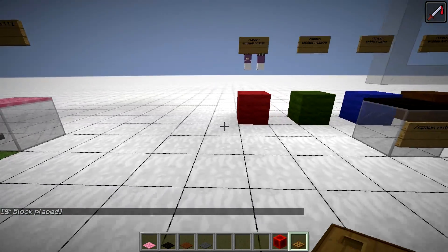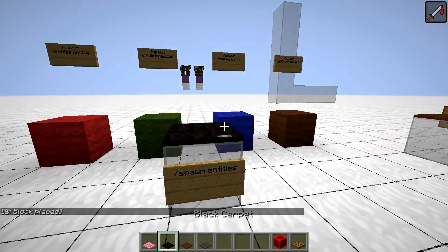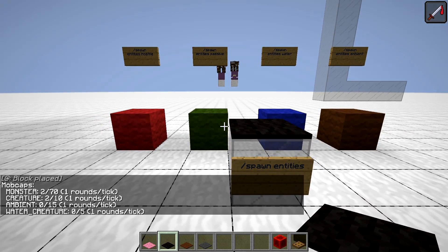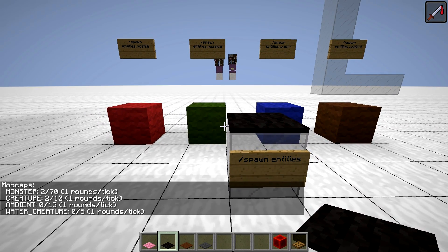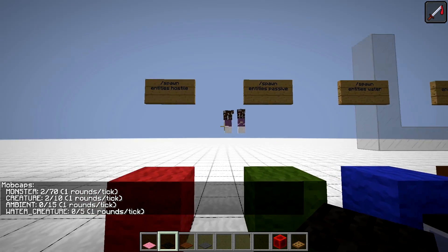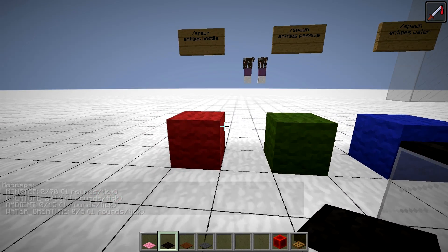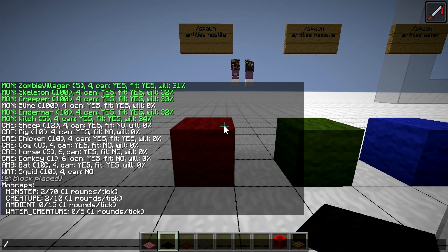Second is the black carpet, which allows you to get more insights about the entity count from the F3 debug screen. When placed, it will tell you the mob counts in each group. We have here two cows and two shulkers up there, and both are reflected in the counts for each group. It also includes the current mob cap limit, as well as how many times per tick this group is being attempted to spawn.